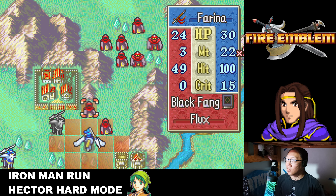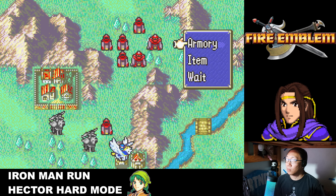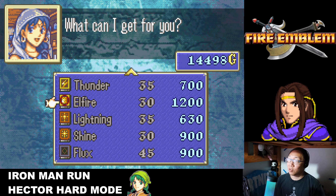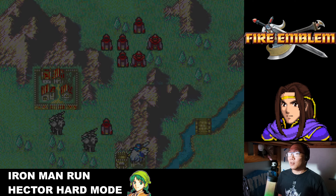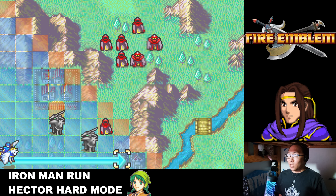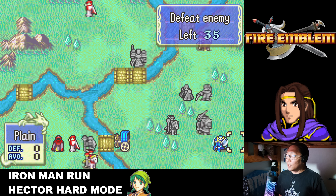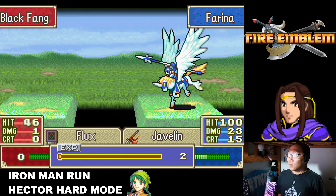I need to remember the Valkyrie's range — counting 7 spaces — I should be out of range. Farina can also start killing these guys. Ouch — hit me, but I got a level with resistance, which is great, absolutely amazing. In the armory: Iron and Silver weapons, plus Elfire available here. I messed up — I was supposed to sell a bunch of stuff to show how much money we can make, totally forgot. We won't be stocking up on as many Silver weapons as I wanted, but we'll make do.